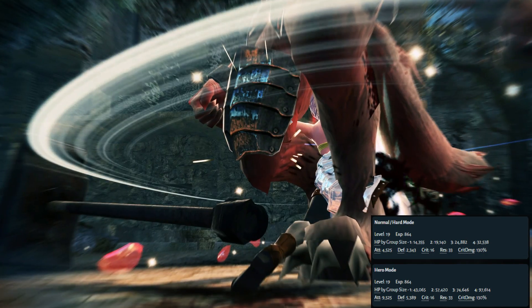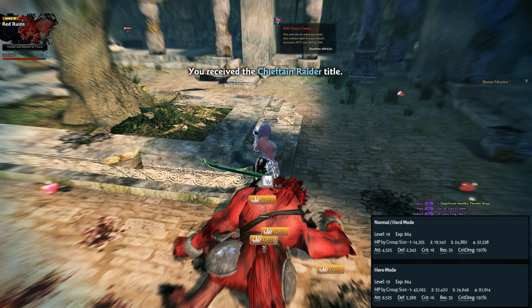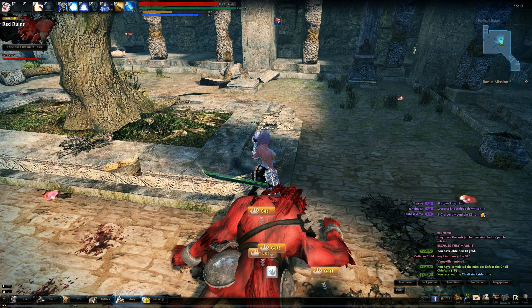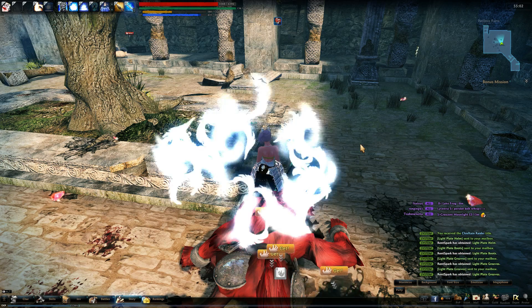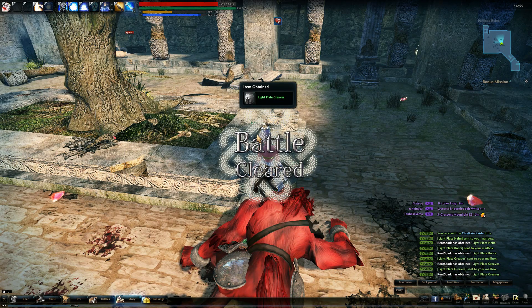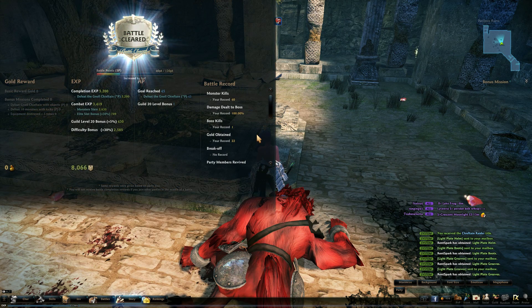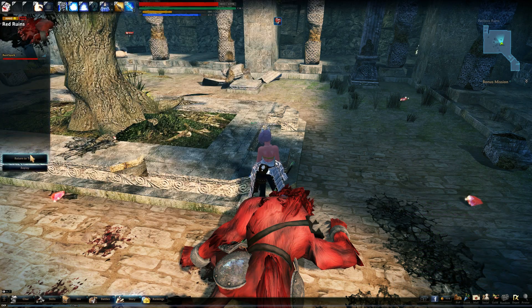That pretty much covers the first dungeon. Next time I'll move over to the icy dungeon — I don't know what it's called, I think it's like 'Frosty Olives' or something, probably making that up. I also wanted to mention that I didn't include item drops this time since they're such low level that nothing's really worth anything, but I will start adding what each boss drops with percentages going forward. If you want to see more, leave a like and subscribe — thanks for watching!